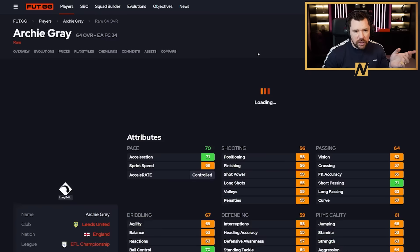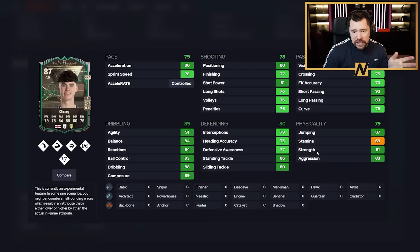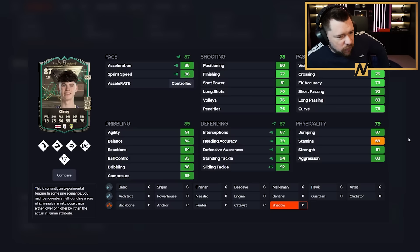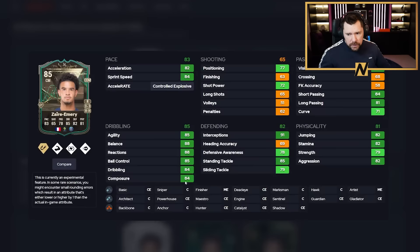Archie Gray is linked a lot. If you did his Golden Glow-Up as a Leeds fan, you love this card — pop a Shadow on him for four-star weak foot, high work rates, very good CDM stats, great dribbling, good pace, very good passing, good physicals, and good defending with five play styles. Phenomenal card even though he only has 69 stamina, because he has Relentless. Zer Emery from PSG is good too — passing and play styles are nice. With a Shadow: really tidy dribbling, really good defending, 99 interceptions, good physicals, very good pace.